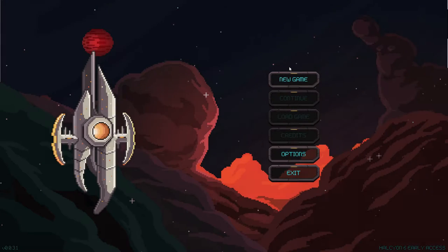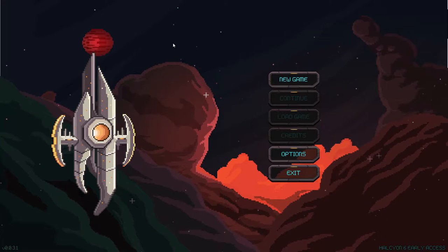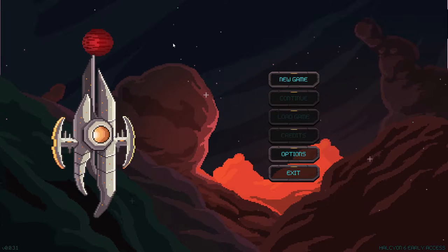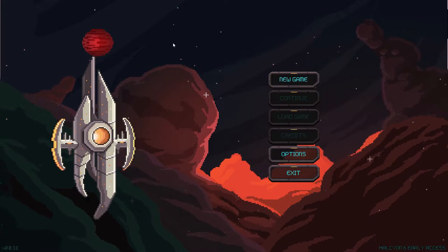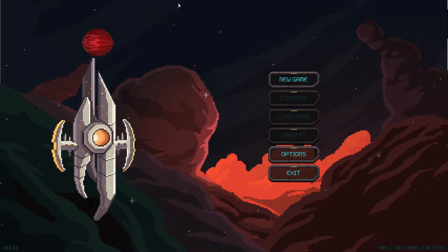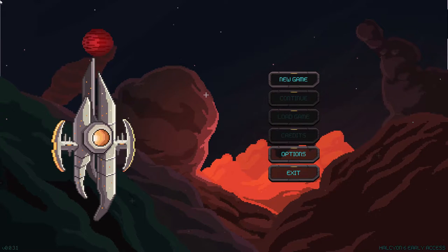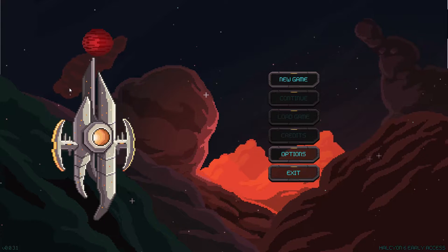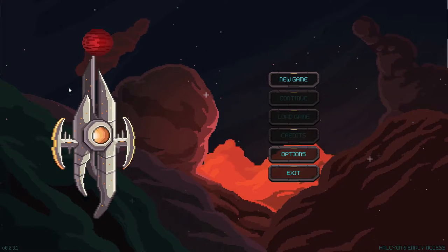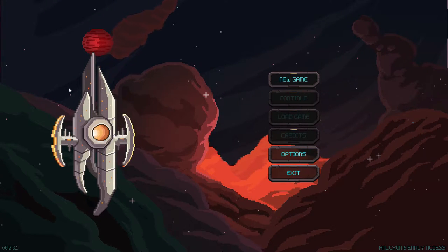Hello everybody, GreyStillPlays, and check this out right here. This is a brand new beta game coming out on early access on Steam on April 21st, 2016. This is Halcyon 6. I was lucky enough to get a copy of this to play for you guys, and I am so thankful. You guys probably know that I like simulation games, and you guys probably know that I like RPG games, but there's one other type of game that I love, and that is futuristic space games.